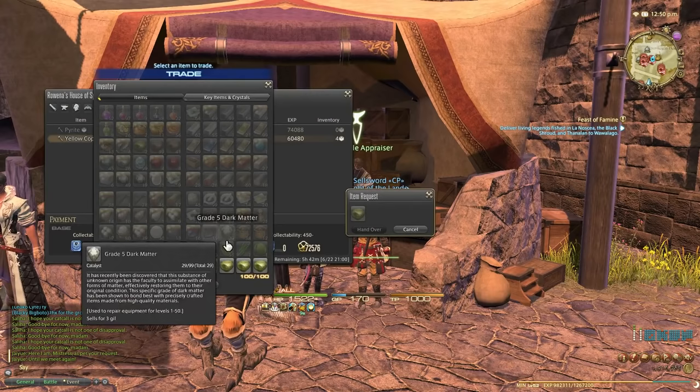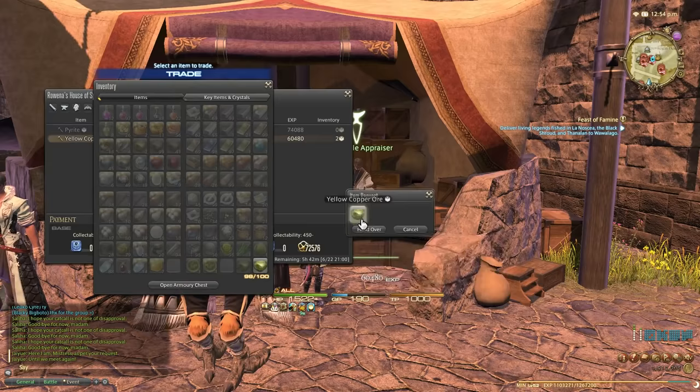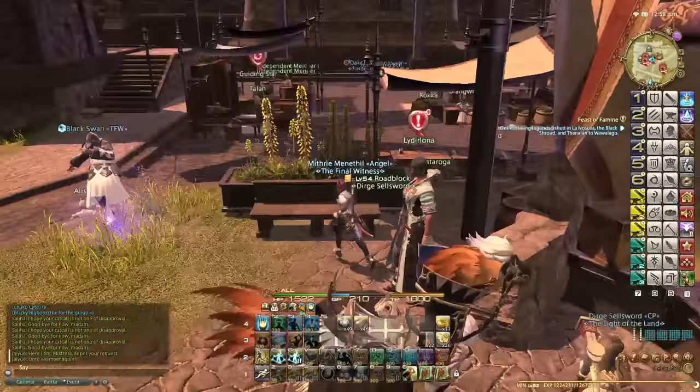Yellow copper ore — let's turn in. You can see it's good enough to be handed in, so 60,000 experience times 4. You can see that this game keeps you very, very much busy. But at the same time, it is kind of a casual approach as well. It doesn't require hours and hours of mindless gathering. You can get away with a lot less effort than before.